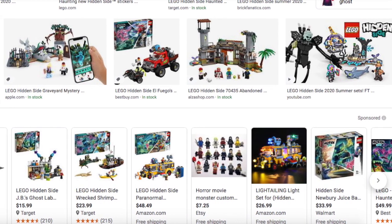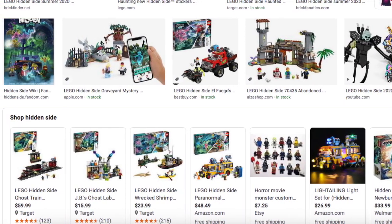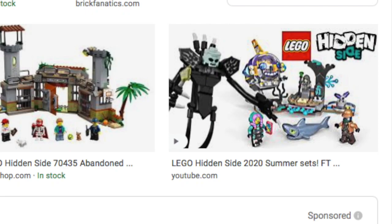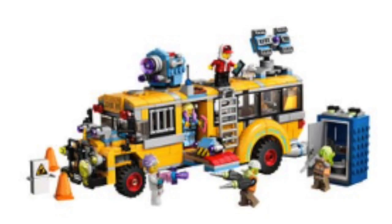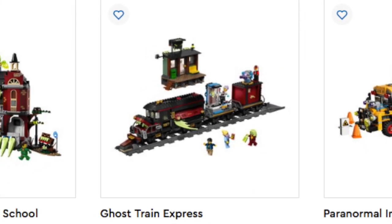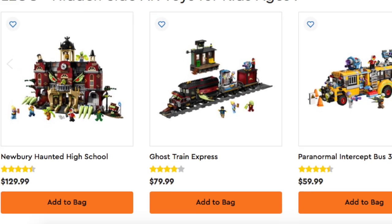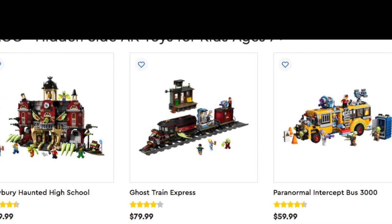In total we've had about two waves of Hidden Side sets. I only have one Hidden Side minifigure, which I got off Bricks and Pieces, which is Ghost Jack. And Ghost Jack is pretty cool. The minifigures of Hidden Side are actually really good — you've got a lot of different versions of Jack, him wearing a cap with his hair sticking out, and a bunch of hoodies with hood pieces, which are really good for casual minifigures and sig figs. So that's one good thing about Hidden Side.